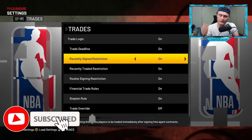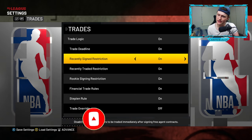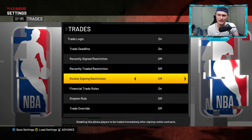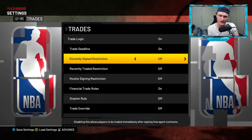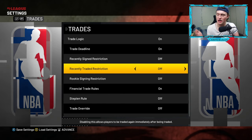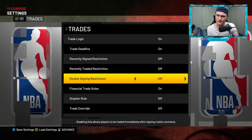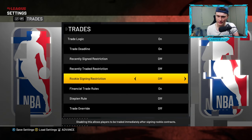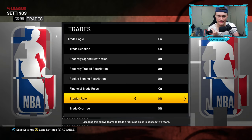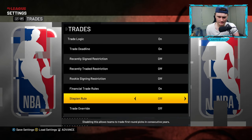Restrictions — in real life, these restrictions do exist. However, in 2K21, if you want to make more trades, make sure these restrictions are turned off. Recently signed restriction means you can't trade anybody once you've signed them. Recently traded restriction means you can't trade them again once you have traded for them. Rookie signing restrictions means once you've signed a rookie, you cannot trade them for a certain period of time. The step-in rule means you can't trade back-to-back first-round picks in the same year. I like turning those four rules off.